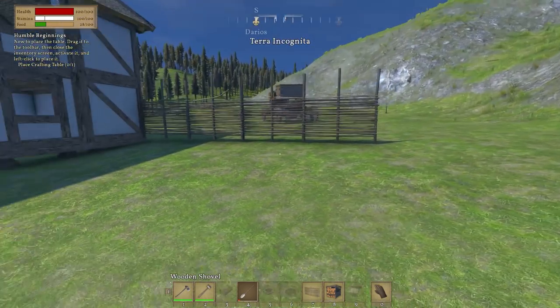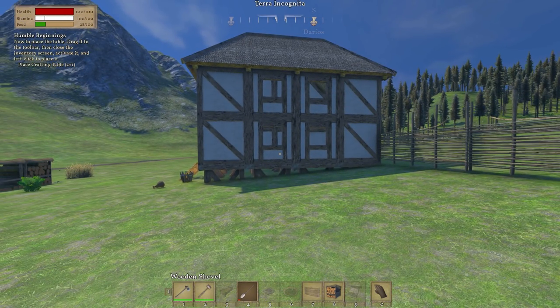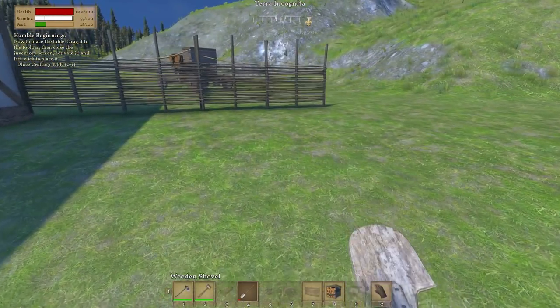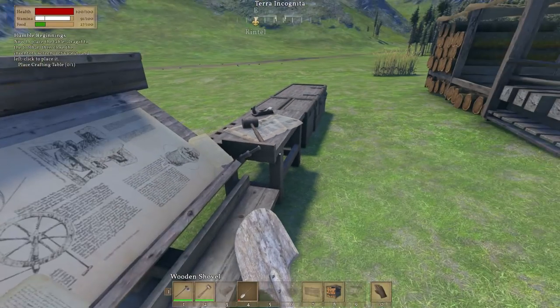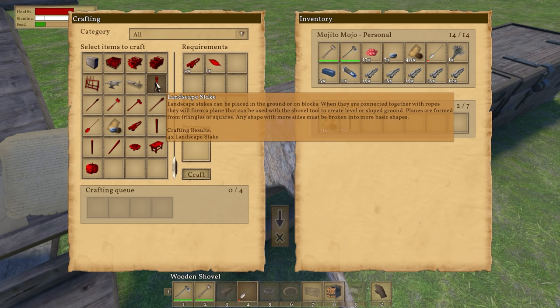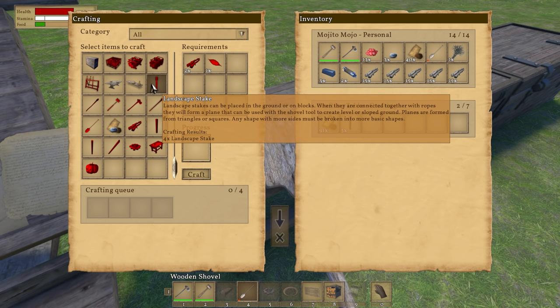Now that shovels are in the game, it may be possible to use dirt to level the land. The biggest problem is this is where Vortec and I live, and I can tell he was digging around here doing something and was not able to fix it. So if I go dig around over here, we're going to have an even bigger blemish of epic proportions and nowhere to farm. So I could be in big trouble if I blow this. There was something that would help you figure that out — landscape stakes! So I would need linen string and wooden sticks to make this. What it says is that you can place it in the ground or on blocks, and when they're connected together with ropes they will form a plane that can be used with the shovel tool to create level or sloped ground. That sounds fun.